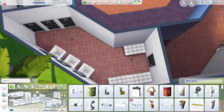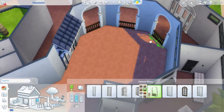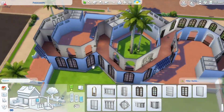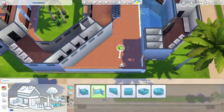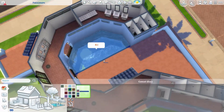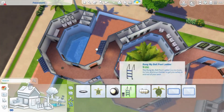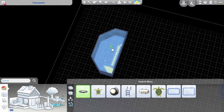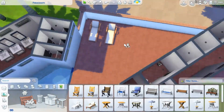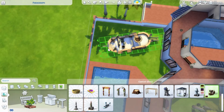I chose a pretty neutral color scheme in the changing rooms — white and black with a little bit of blue. I copied the one changing room I built to the other side of the paragraph or simoleon symbol. Then I put in the pools: one in the courtyard area, accessible from one side only, and another on the ground level.